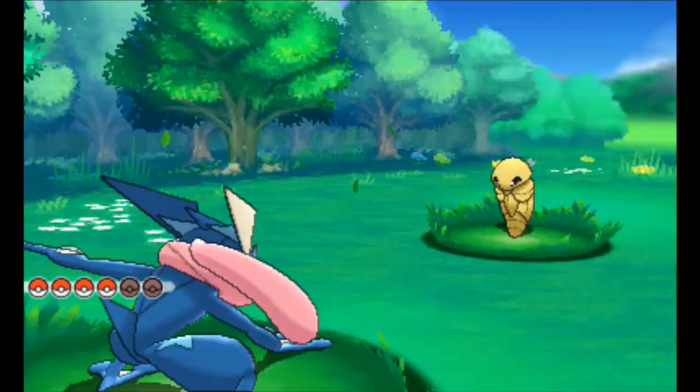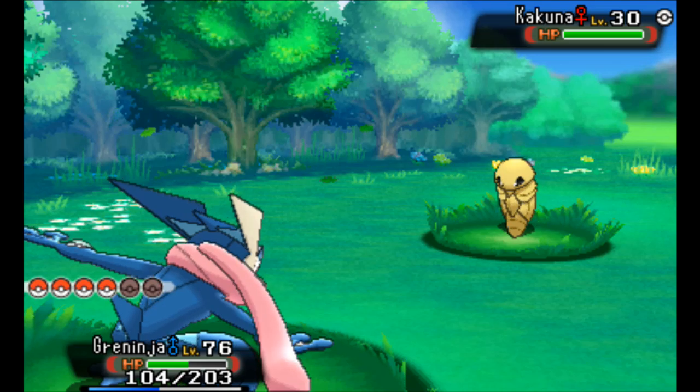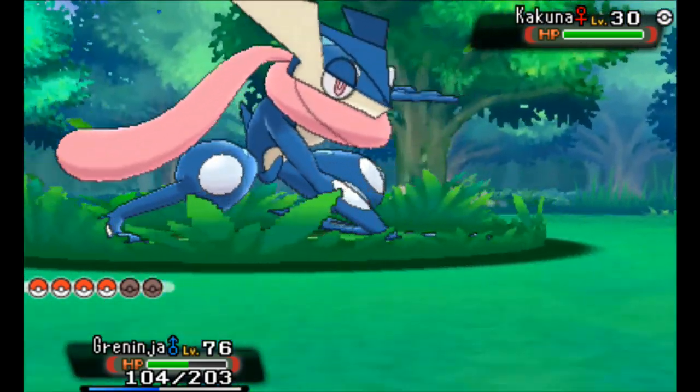Make sure it's in this part of the map, the Northwest side, or you cannot get Kakuna or Pejoto. They're only in this section of the map in the Safari Zone. So that's it guys, just get an Acrobike and this is how you get your Pokémon.